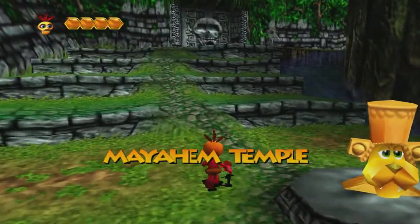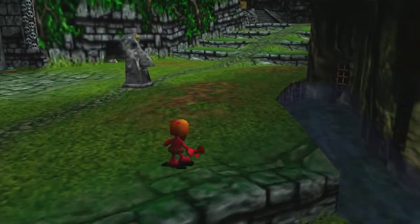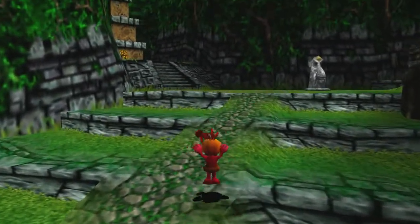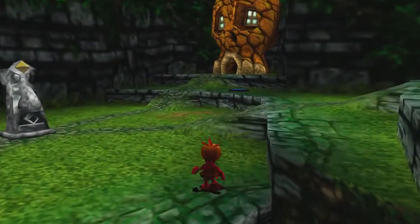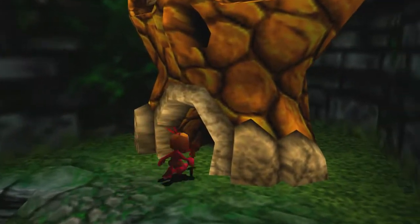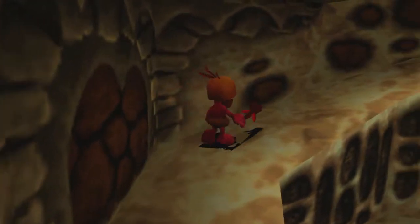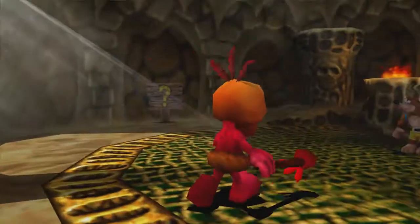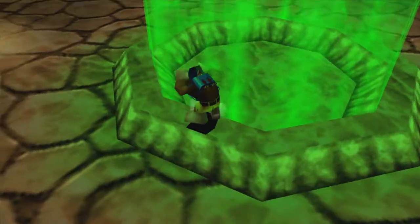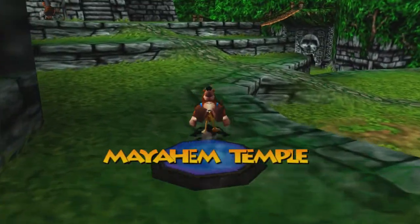We are absolutely done with Mumbo's services for the time being. We take him back to his skull and re-control Banjo and Kazooie. There's still so much to be done in this level and we're going to tackle it as efficiently as possible. This first level I have pretty much memorized — I've beaten it so many times. It's going to be the later levels, especially the last two or three, that are going to give me the most trouble. Always use Talon Trot — it's way faster.